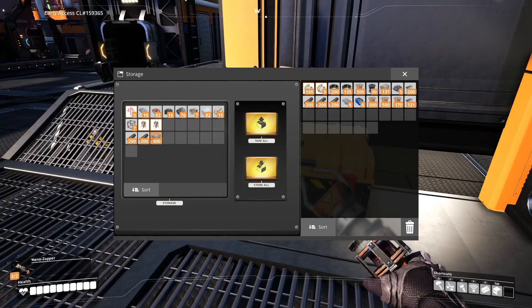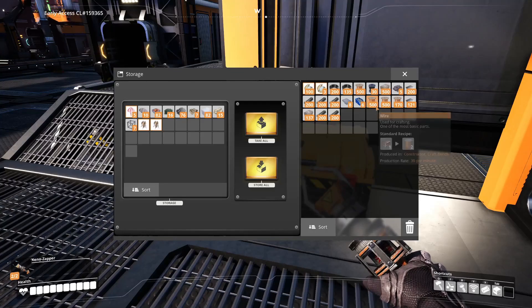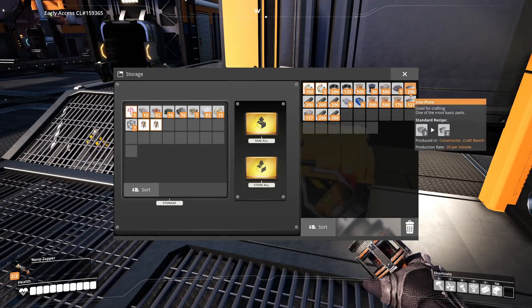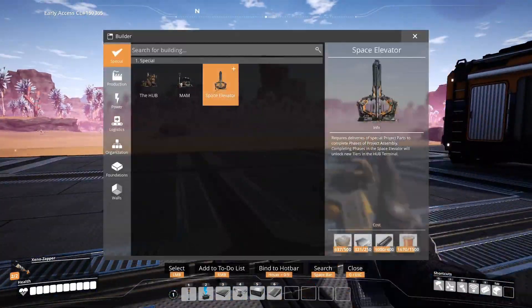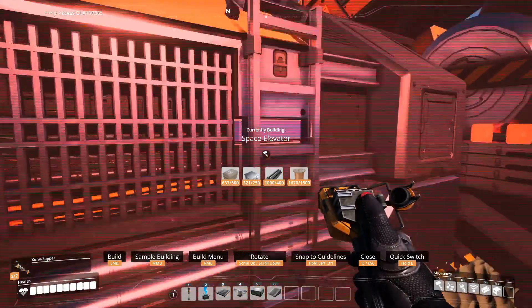I have a ton of stuff here. What could I possibly need with 400 rods, 500 concrete, 1500 wire, and I think it was 200 plates? That's right - it's a space elevator, ladies and gentlemen, and it is going to go right here.